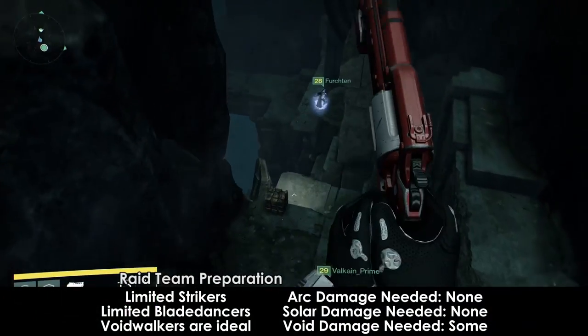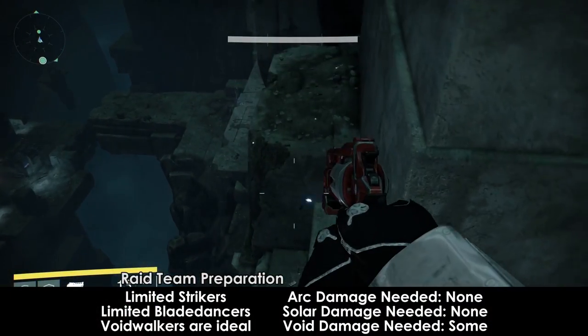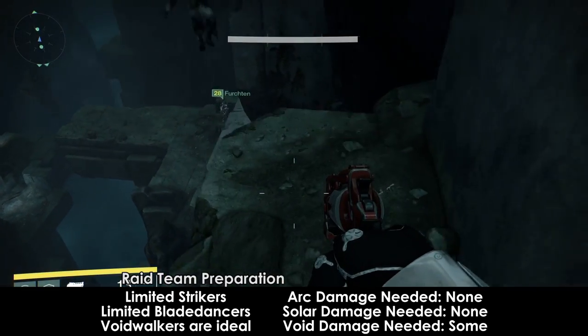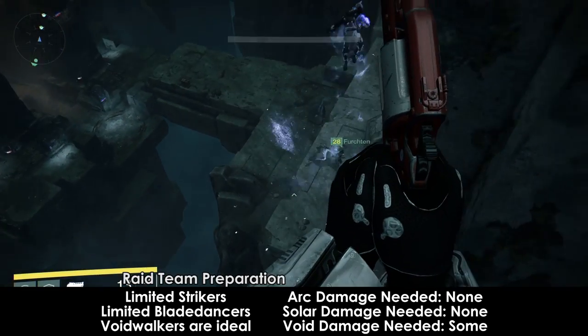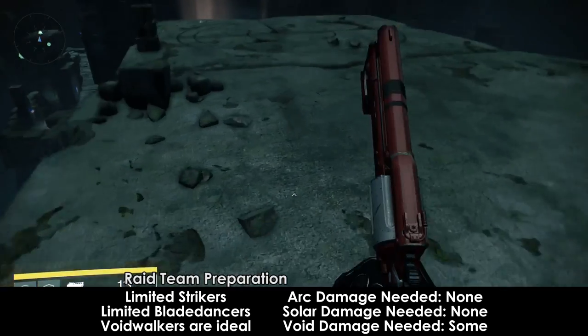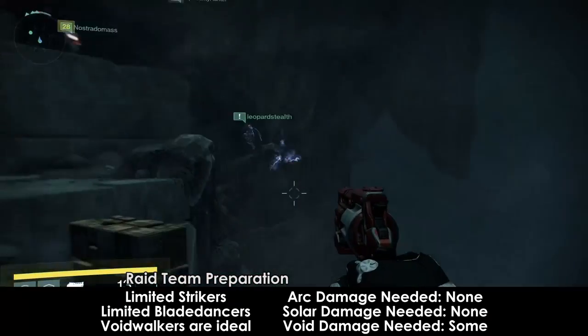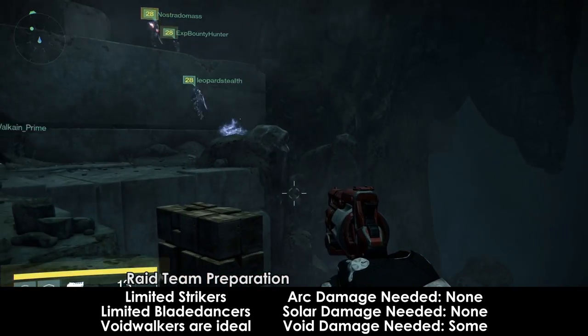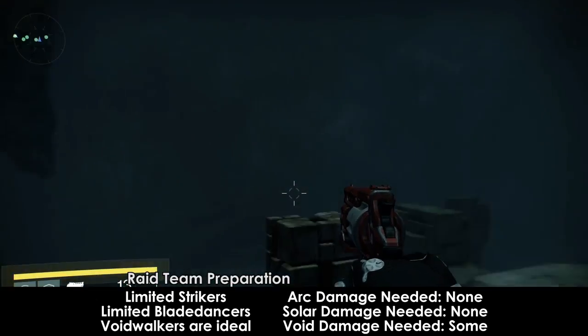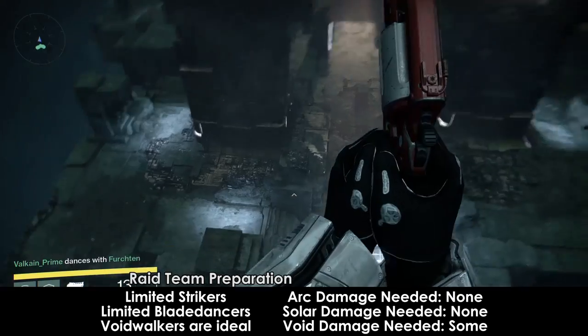An ideal team composition is pretty much any setup. I would say that Striker Titans and Blade Dancer Hunters are less than ideal due to a higher risk of death, but experienced players who know the fight very well can use these subclasses with minimal issue. You can always change your subclass during the fight to fit the needs of the team. For inexperienced players, I would not recommend them due to a certain mechanic in the fight that does not encourage the use of melee attacks or close range weapons.